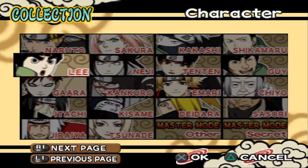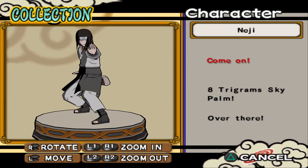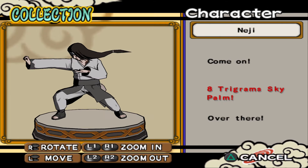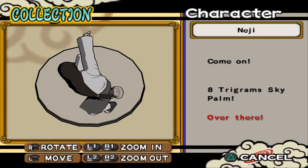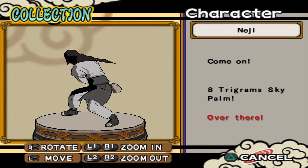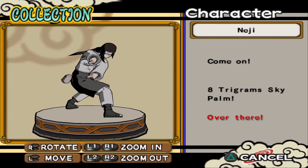Let's go with my boy Neji. Eight Trigrams Sky Palm. It's a pity they didn't put the Yin and Yang symbol when he does the Eight Trigrams skills — it would be much better. But overall, I'm not a huge fan of his poses.